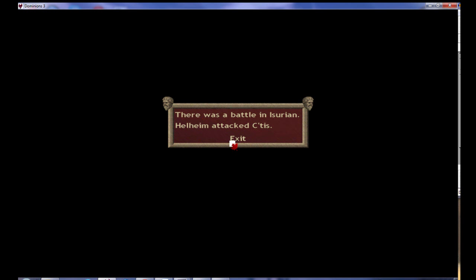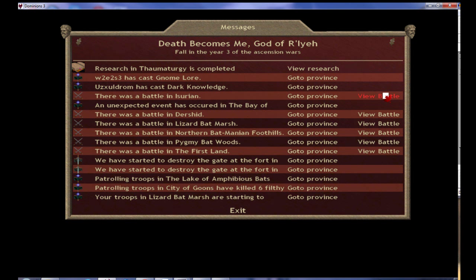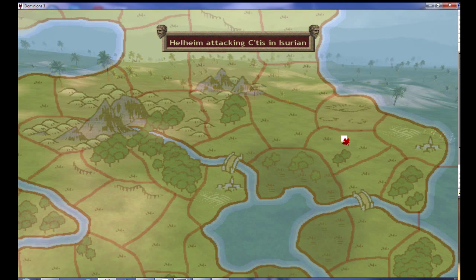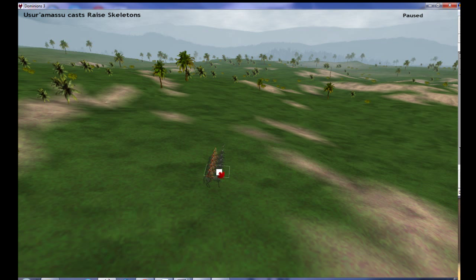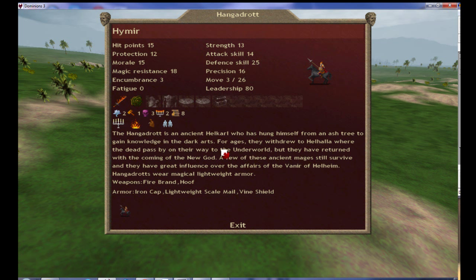Helheim attacks the T. I think Helheim will be using Thugs. He is — he's using a Hangadrot Thug. Nicely set up, a bit on the expensive side, but that's a good unit. The paths are fine. The Death 3 is of little impact. Soul Vortex is the one death buff that Thugs may use, but it has a very high fatigue cost of 40. Rushing a Thug into combat with Swarms using high fatigue is a high risk maneuver and often doesn't pay off well.